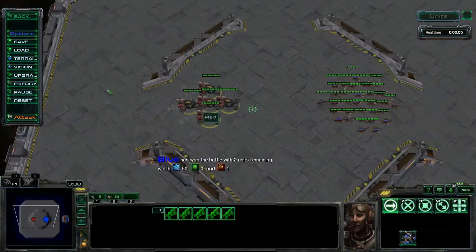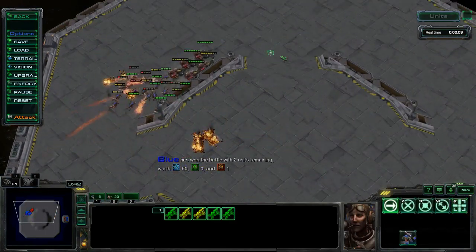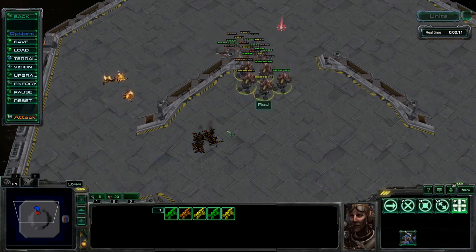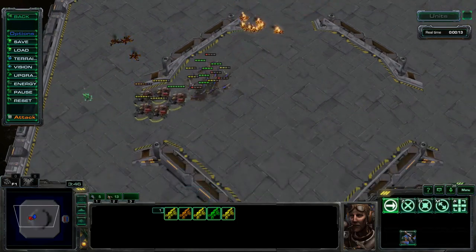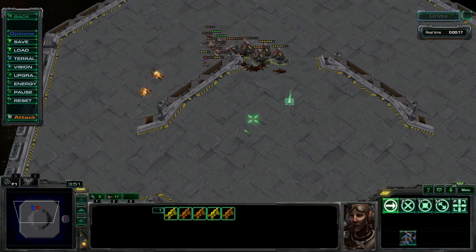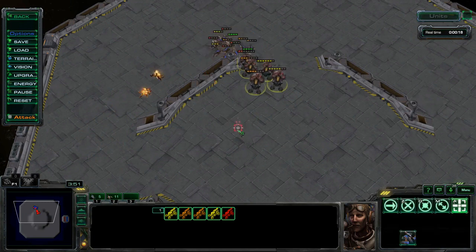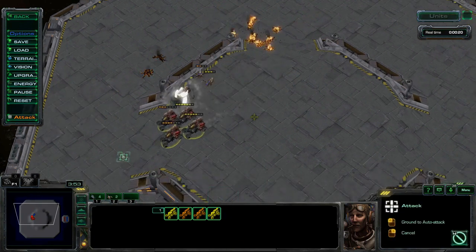In a real game, the terrain is not just a flat arena. There are cliffs and ramps that you can use to your advantage. When the Hellions turn a corner and the Zerglings try to follow, the Lings can only surround the Hellions on one side and not both. This causes the Hellions to take far less damage, and it also maximizes their splash damage in return.